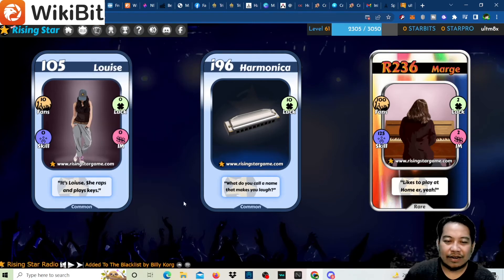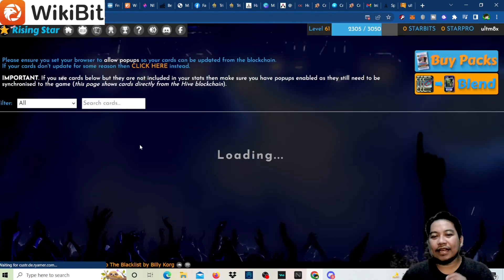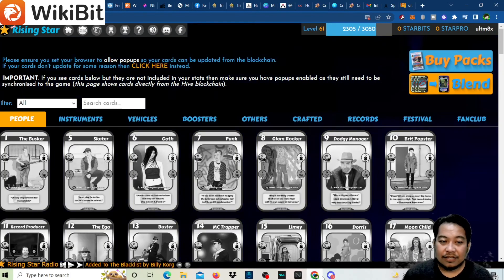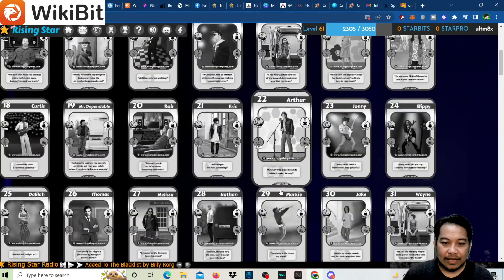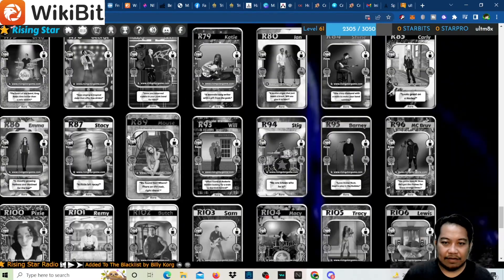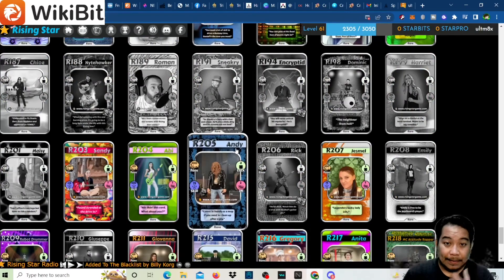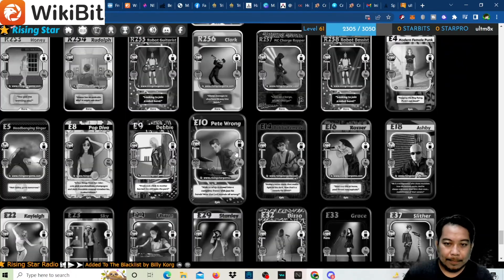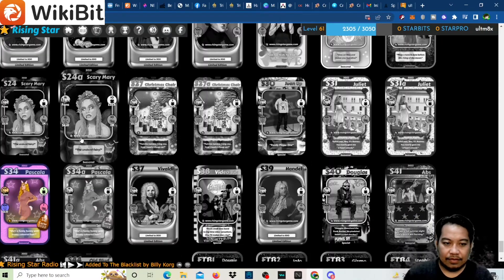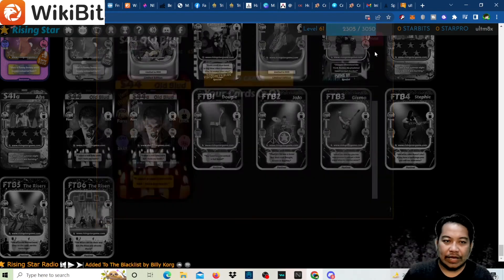We've opened all the packs. Let's view the collection. We didn't get anything super valuable except about 3 or 4 epic cards and 3 Old Blood cards. We didn't get any legendary — lots of rares. There are some epics in here but no legendary. And Old Blood didn't reflect yet — oh wait, we got 3 Old Blood!